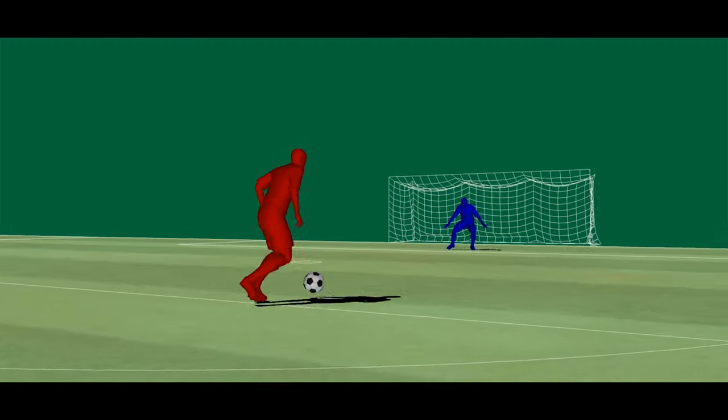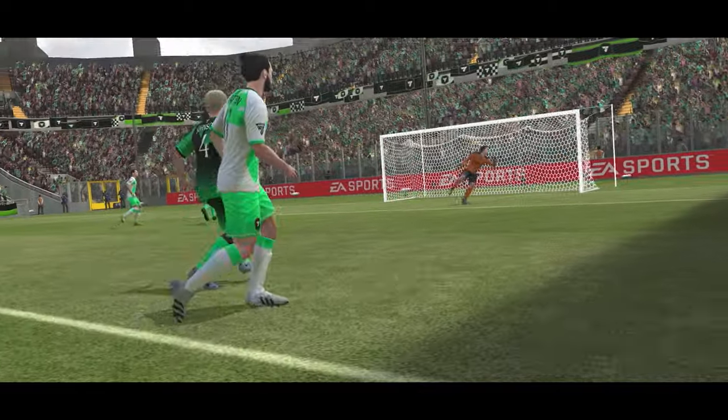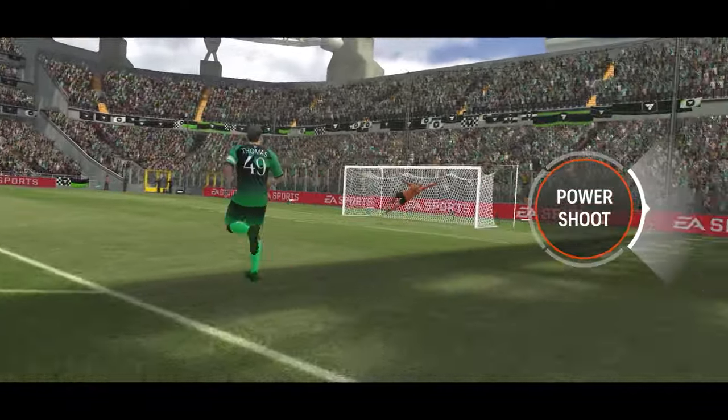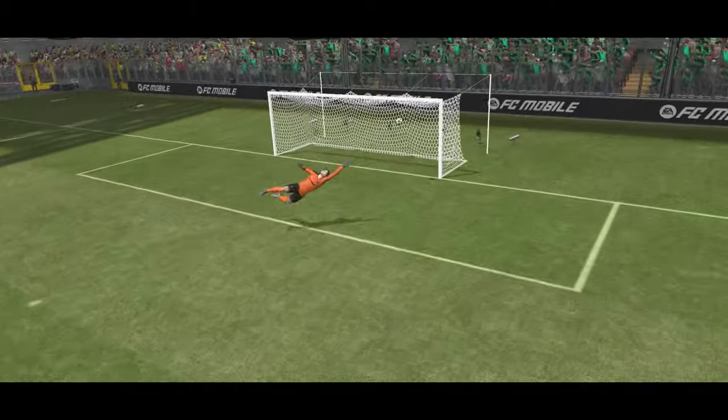It's the fastest and most powerful shot type in the game and feels immensely satisfying. Its animations are longer than regular shots, so be mindful when and how to use it. For controls, press the shoot button and swipe right, and for gestures, swipe back and forth in one motion towards the goal.